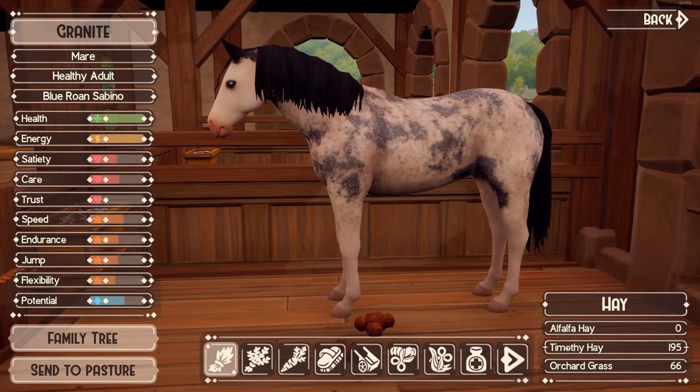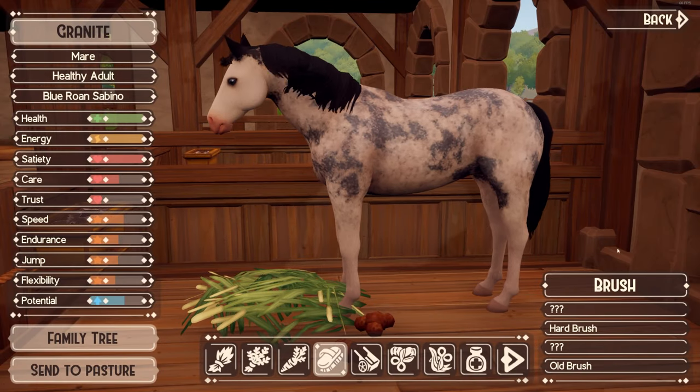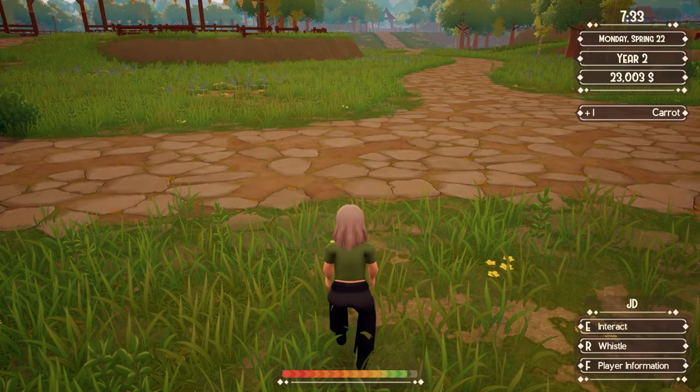The foal is now a young adult — this is what she looks like. Really pretty horse. Look how cool these markings are — I love her blue eyes and black ears. She's so pretty.